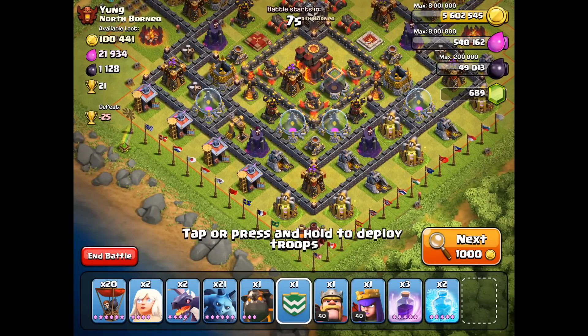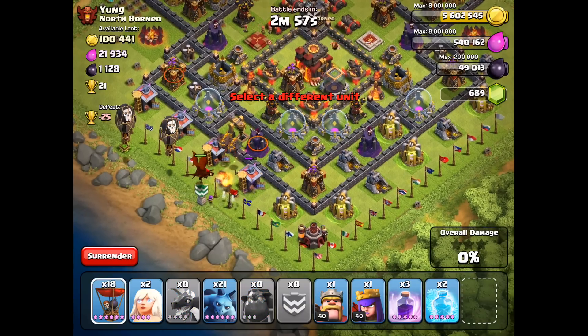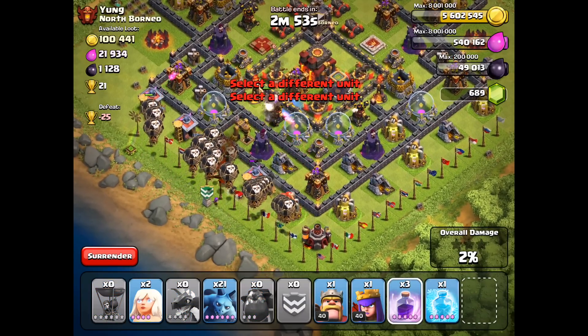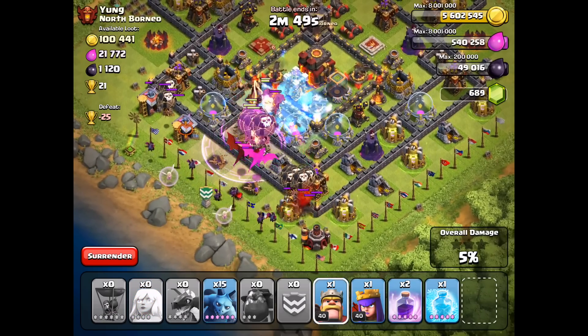Tricky placement — come on, there we go. Now we're going to send in the Lava Hounds, followed by the Dragons, a whole bunch of Balloons in here. Going to get ready with the Freeze Spell, try to freeze that air defense, Rage Spell — get in there, want to take that air defense out. Put everybody else down.